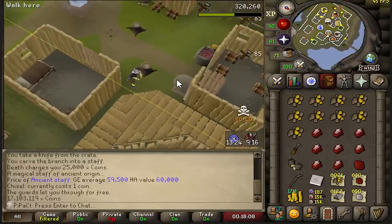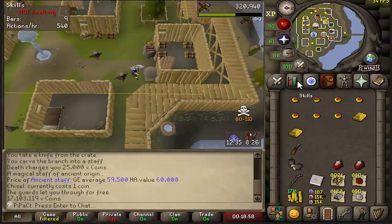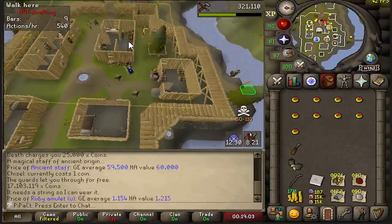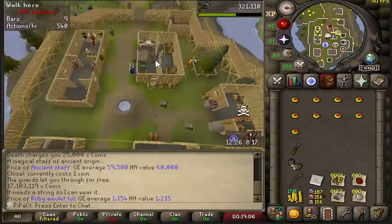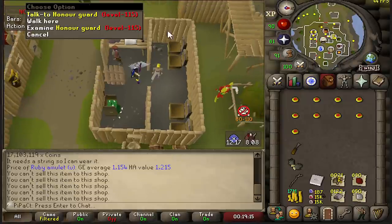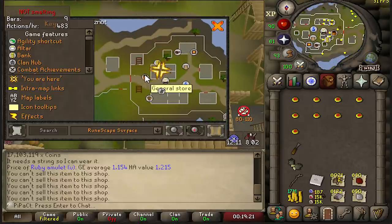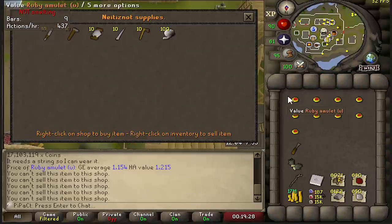I can smelt at this clay forge furnace and make gold bars, then make ruby amulets. The reason I'm smelting here on Neitiznot is because there is a general shop inside the bank — so I can sell these ruby amulets there and make a bit of money too. Apparently you can't sell stuff to this general shop though. This is the right guy, right? Neitiznot supplies. Is it outside the bank? I should be able to sell this at a general shop. I guess not, so I'm going to go change locations. We're here in Shilo Village — there's a general shop close to here as well.